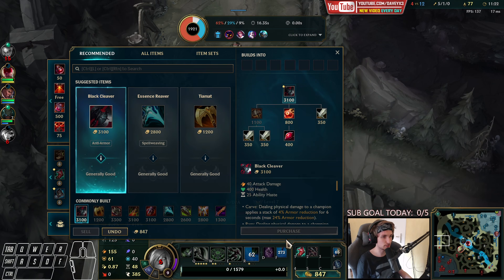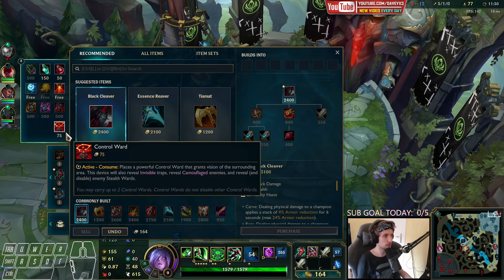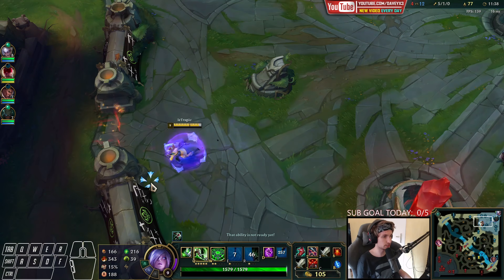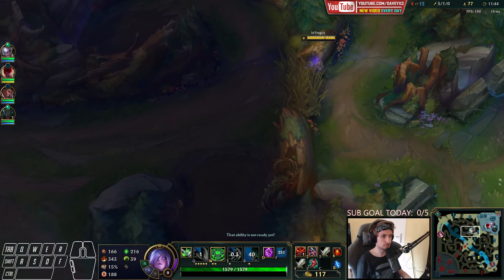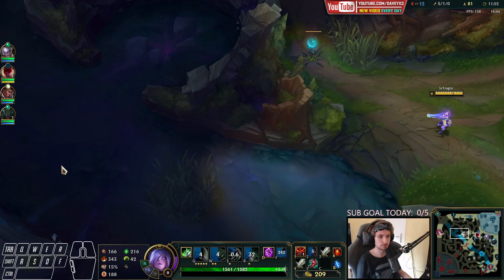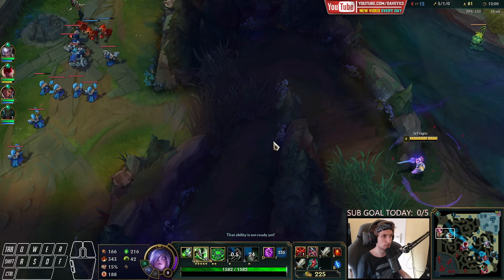We got Sorcerer's Boots now. I'm thinking about going Hydra this game but I'm not sure, because they have Faker with a stun — you know how that works: you get trapped and die instantly. Or I could go Black Cleaver where I'd be tankier and probably survive. Hydra is really good for snowballing but if you get killed in a single combo you can't do anything, so we'll see.